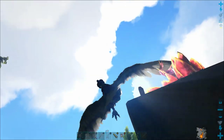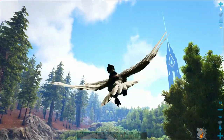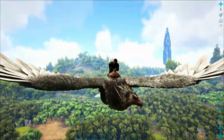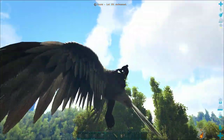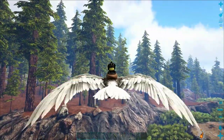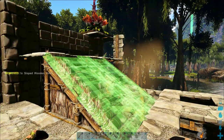Welcome back to another episode of the Ark Switch Survival Guide. Today I am really excited because we are going to tame an Argent Avis. Argent Avis are amazing fliers. There are so many uses for them, and they can do tons of things, including carrying dinosaurs through the air all over the island, so it will be incredibly helpful to have one.